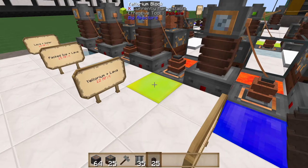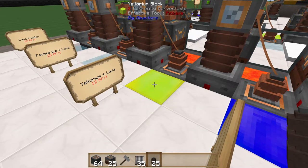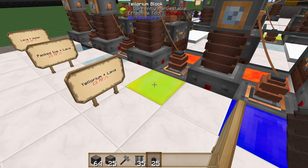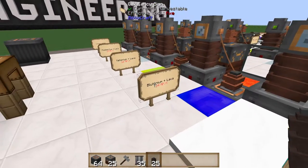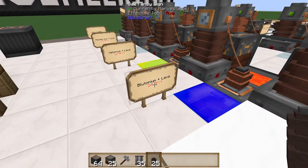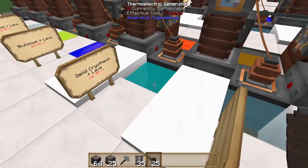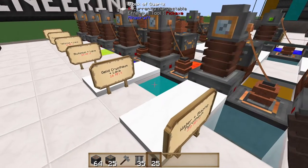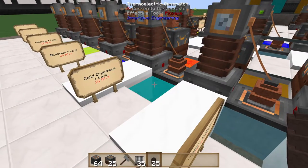Ylorium, if you're not familiar with it, is a block from Big Reactors, so you won't find it naturally in Minecraft or if you're just using Immersive Engineering. But if you're using any of the larger mod packs, Big Reactors is probably going to be in there. The same with plutonium — it also comes from Big Reactors. Using lava and plutonium we get 24 RF per tick. Using gelid cryothium and lava we get 16 RF per tick. I believe gelid cryothium is from Thermal Expansion, but don't hold me to that.